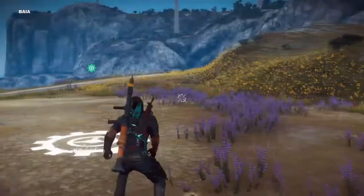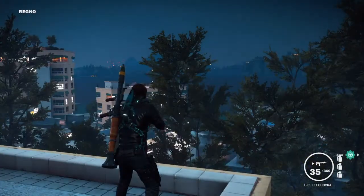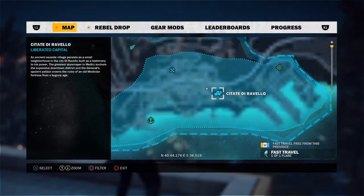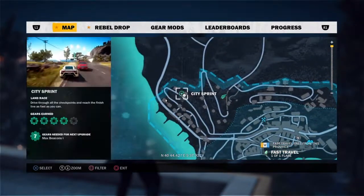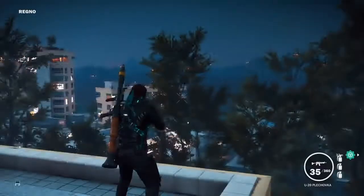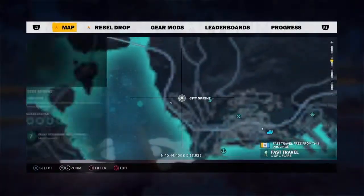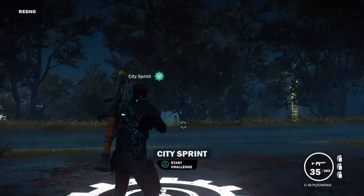Here I am in Regno, the capital of Medici. You've got to take the capital if you want to do this. You go to the City Sprint — it doesn't take as long as the last way I showed you. You want to go to City Sprint and start the challenge.